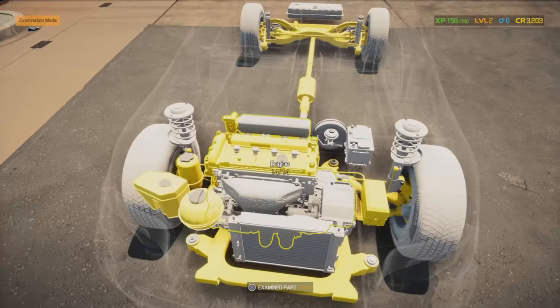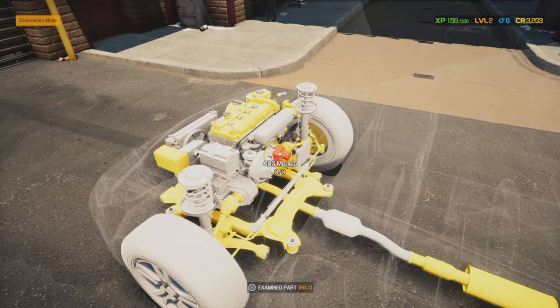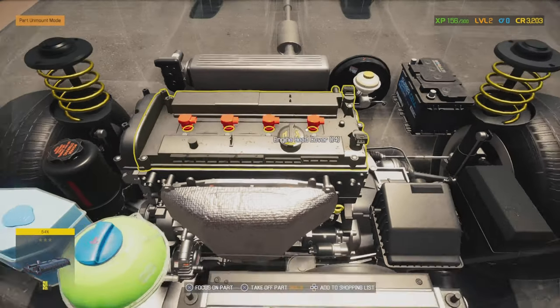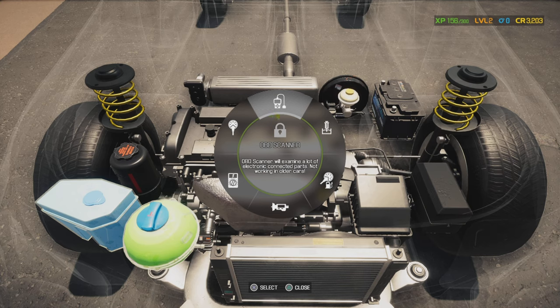All the inspections are done. You can already see on this side that the ABS module is red, so we already know that needs changing. With the other tools, if you click triangle you've got additional tools — we used this before to drain fluids, but you can also do pressure tests, tire tread test, multimeter, and a compression test. We can also get an OBD scanner for the electrics, but I don't want to spend 1,500 credits on that just yet.